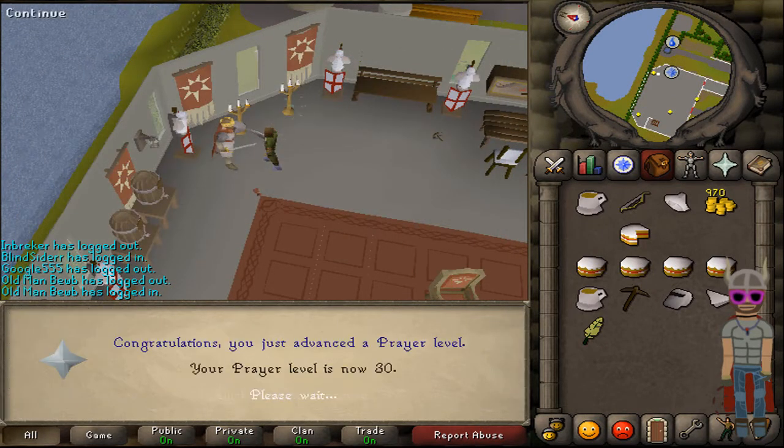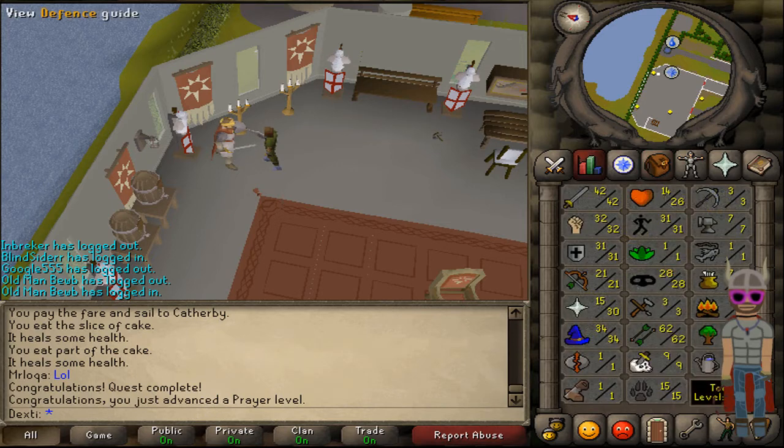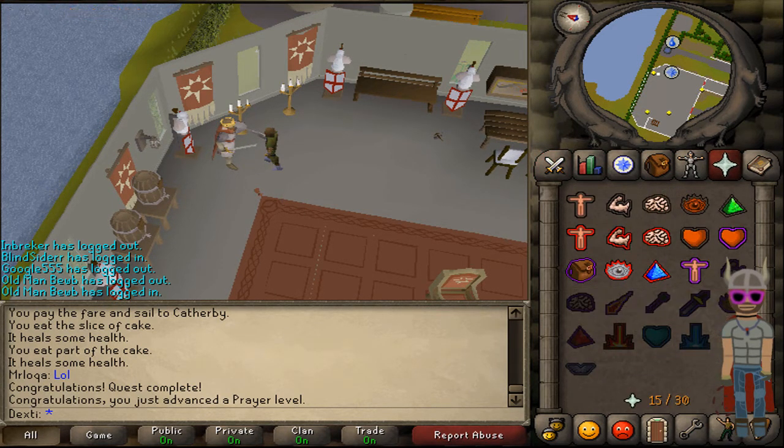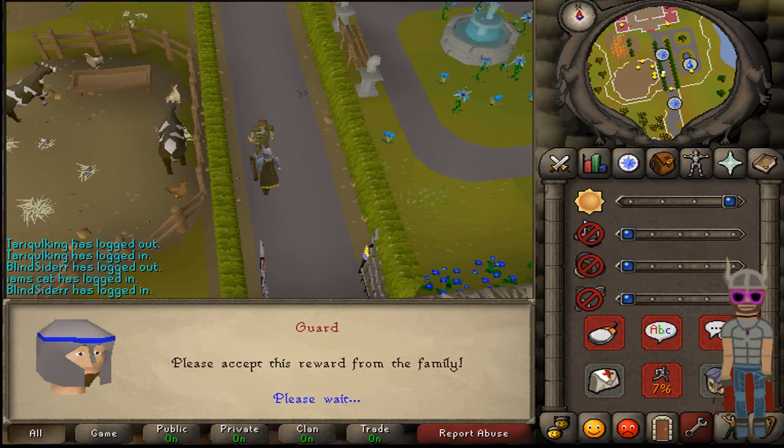Then I did the Holy Grail for some defense and prayer experience, and this helped me a lot — just the defense, so I could start wearing some armor, because I got owned everywhere.